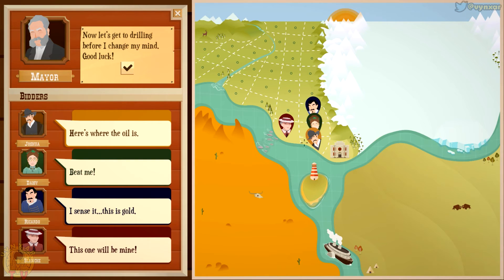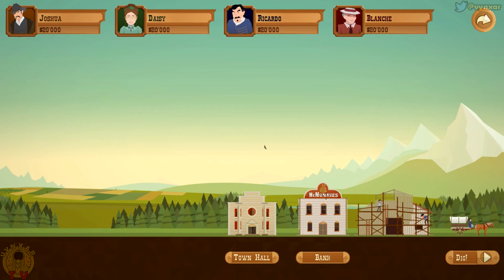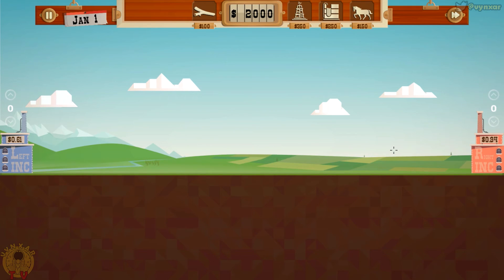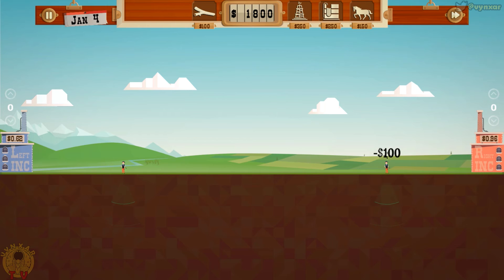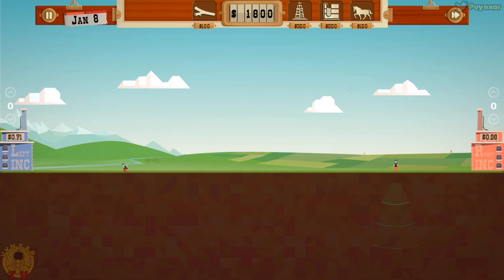He's going to assign us land that we are going to loan for the extraction. So hopefully we'll choose a good one. There is a bank which is going to lend us money. It's probably a bad idea to go there because I've been doing that in my last video and we ended up in a very bad way. Every level is time limited so you don't want to spend more than you can use.